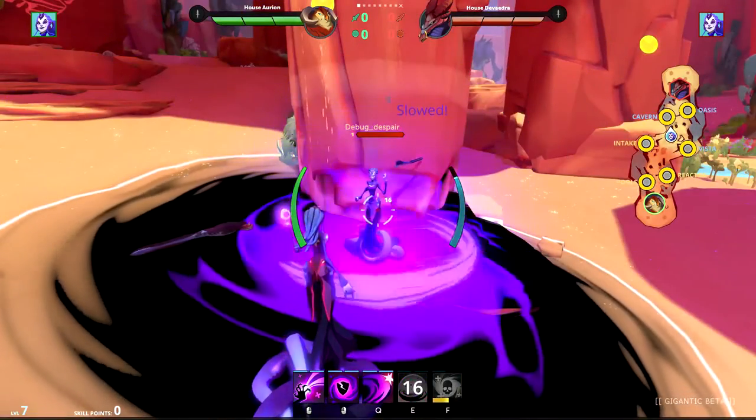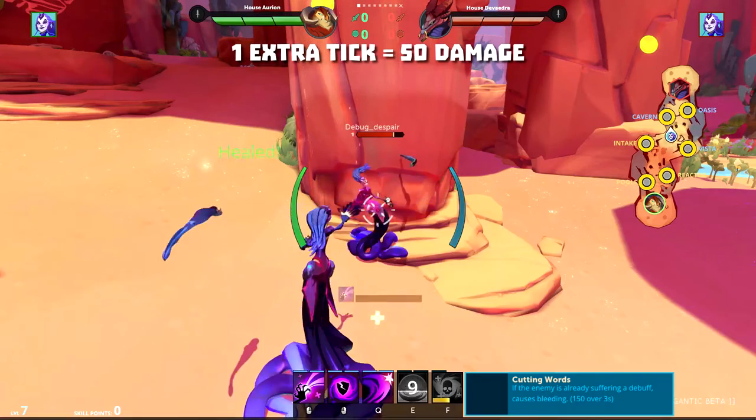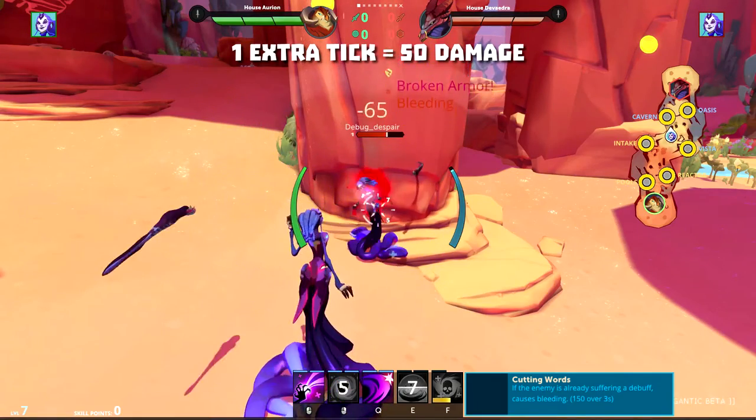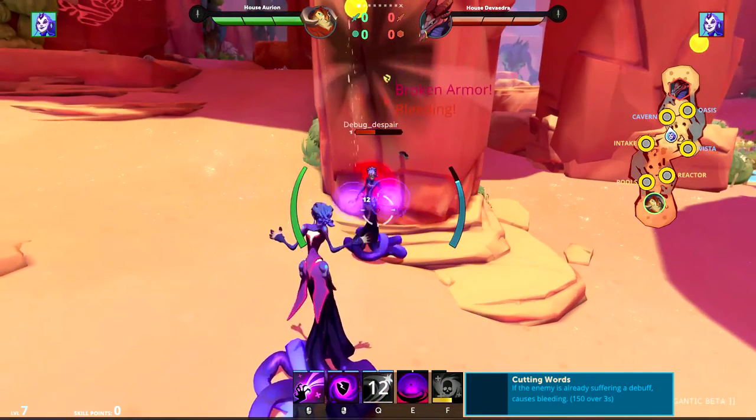Finally, Cutting Words with INI adds an extra 50 damage to the mix. Since the cooldown is so short, this damage can really add up, and Zenobia has no problem applying debuffs, so you can reliably proc the damage component.